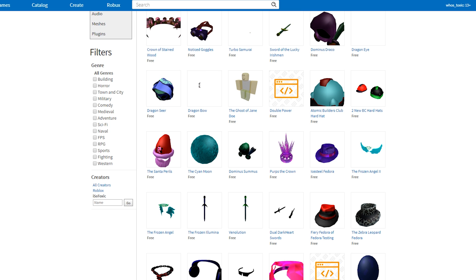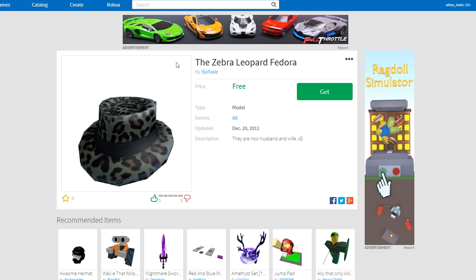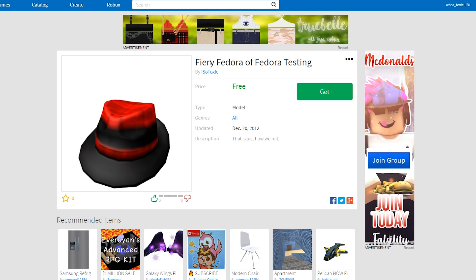Moving on to the Zebra Leopard Fedora. These two — the Fire Fedora Testing and the Zebra Leopard Fedora — I don't remember if I covered in the last episode or not. I'm going to cover them again anyway, so just skip ahead like 20 seconds. This one I raised the blue on to make it look a little bit more snowy. I did a horrible job of it, because you can see it's literally just Leopard Fedora with a little bit of blue on the edges, and this one is just a fiery egg texture on a fedora.